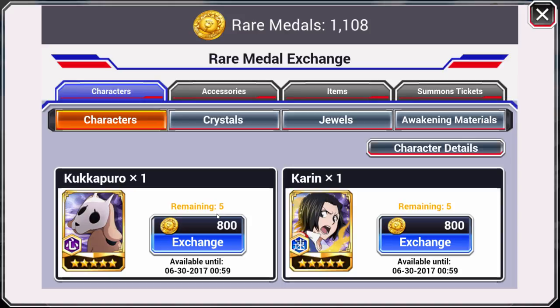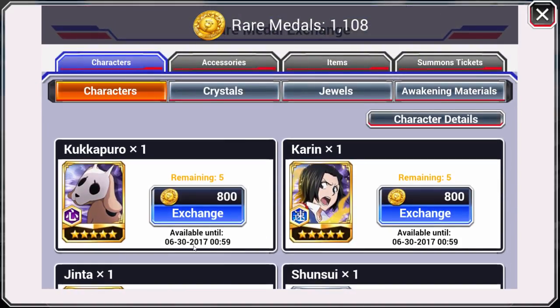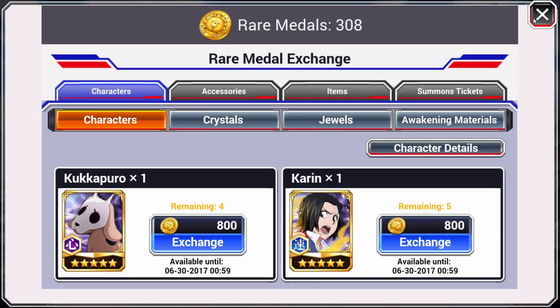We're going to be going to the metal exchange, which is going to be costing 800. They do have some other characters in there if you need them, and this is going to be in there until the end of next month. Let's grab him — it's going to cost 800, that leaves us with 3, which is perfectly fine.